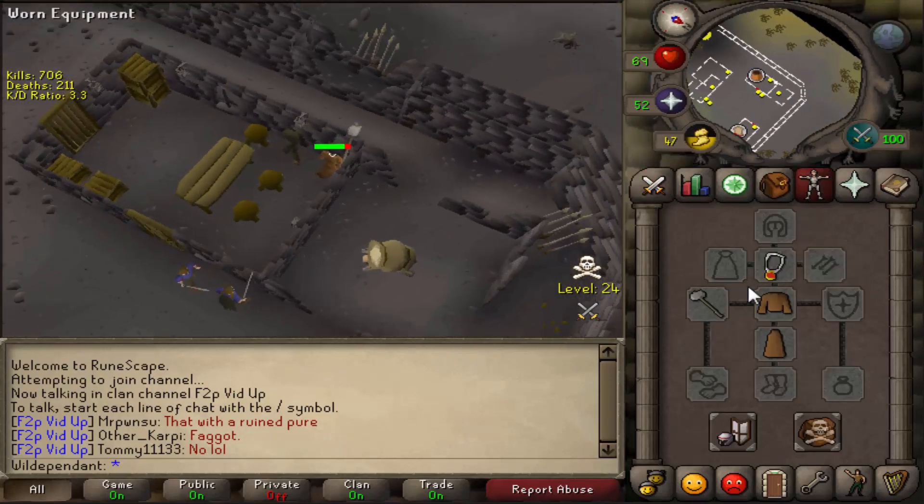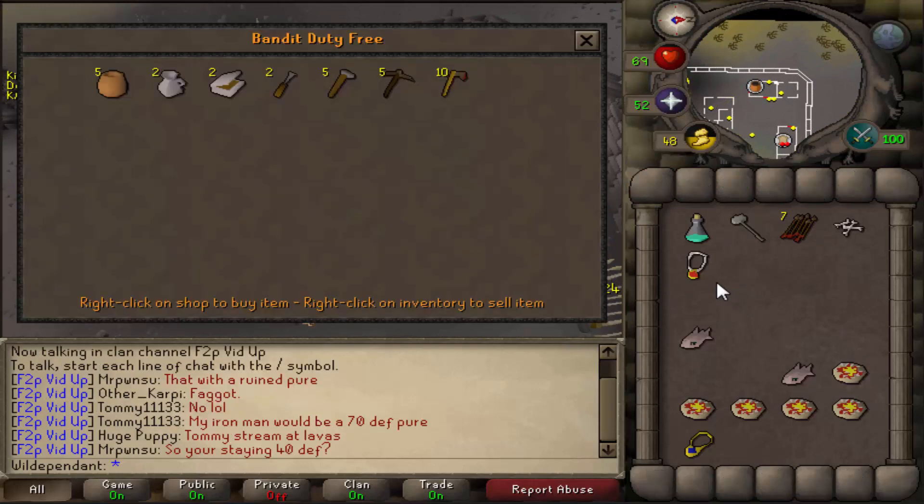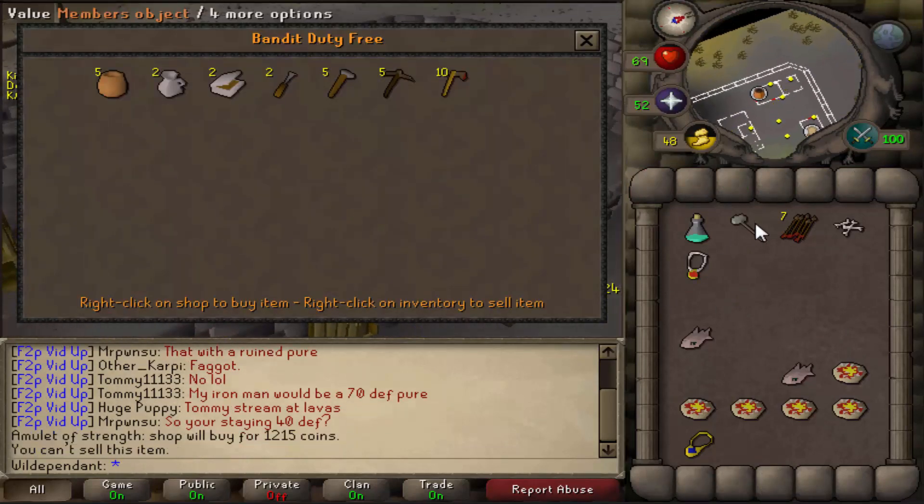Then you trade this guy called Nizaru or something like that. I haven't really got any items to demonstrate it very well, but you value the item and that is the high alch price.